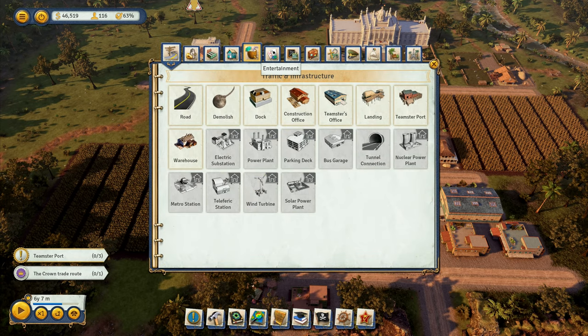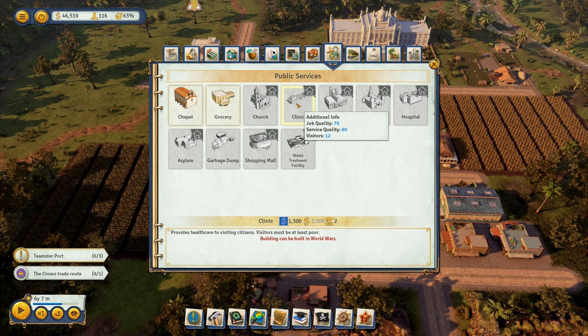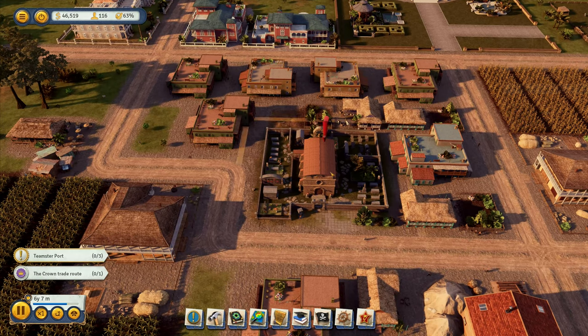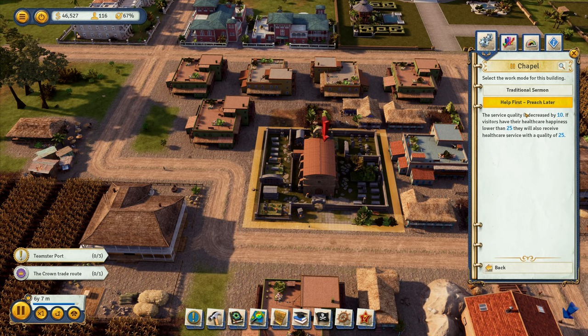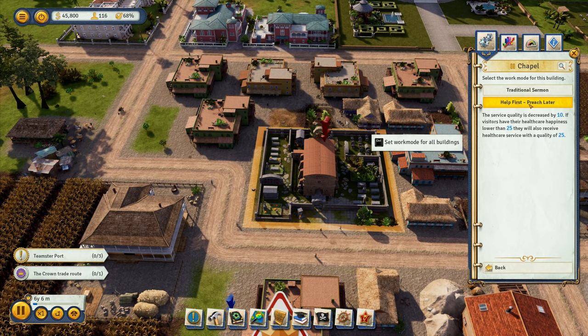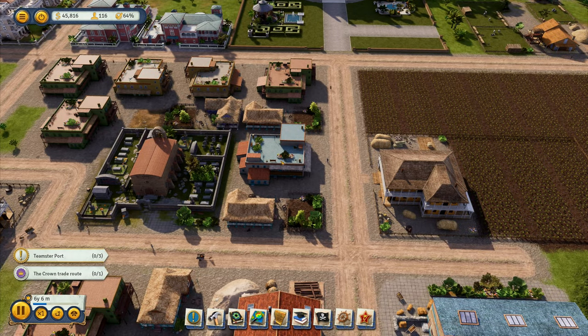What was I looking at? Public services in here — grocery, chapel, church, clinic. That's what I'd like. Provides healthcare — so I'm not able to do that yet. Groceries and a chapel. At the moment I've got a chapel there. Help first, preach later — service quality decreased by 10. Visitors have their healthcare happiness lower than 25 — they'll receive healthcare service with equality. So we've already got healthcare going on in here — that's as much healthcare as we can get at the moment.